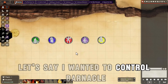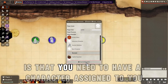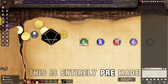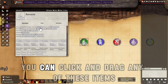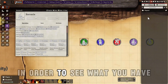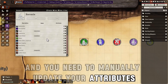Let's say I wanted to control Barnacle — assign Barnacle to me. This is very important for my world: you need to have a character assigned to you, otherwise the rolls aren't going to work properly. Then we can look at Barnacle's character sheet. This is entirely pre-made. By going into Edit, you can click and drag any of these items as appropriate when you're making your own character, making it very easy to see what you have. Then do it again for your items, and you'll need to manually update your attributes.